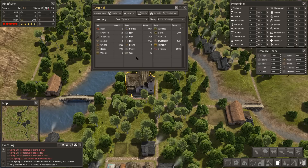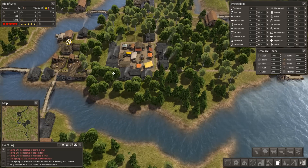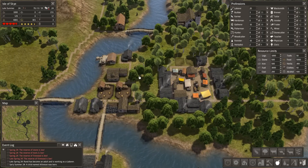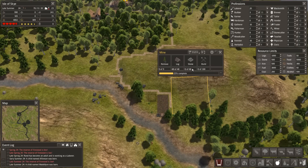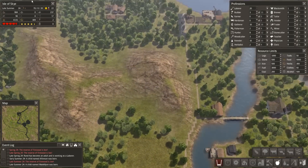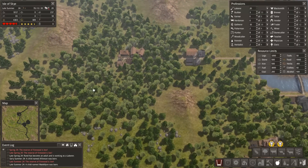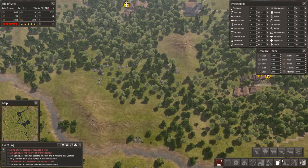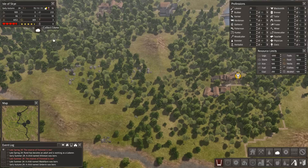Right now the thing we really need is stone. We are way short of stone - we are getting iron now and things are starting to move along, but everything's dependent on stone and we've used a lot of our local stone. People are going to have to trek quite a ways to pick up more stone, so we're going to have to put in a quarry and prioritize that, otherwise we could find ourselves in trouble fairly quickly.